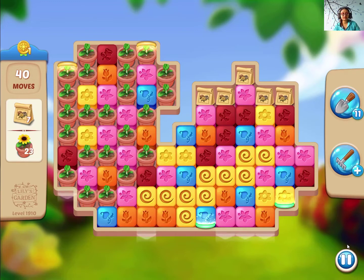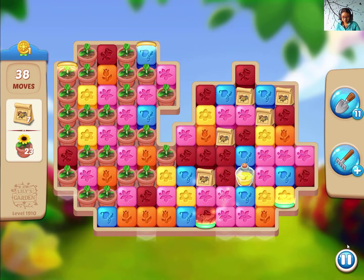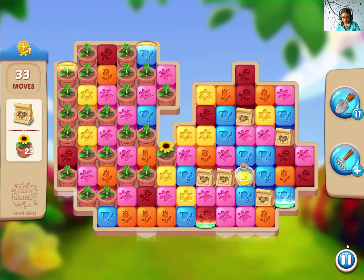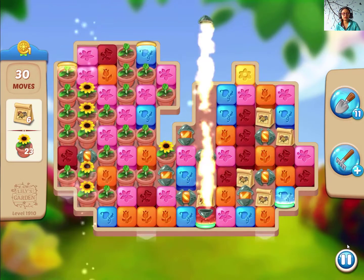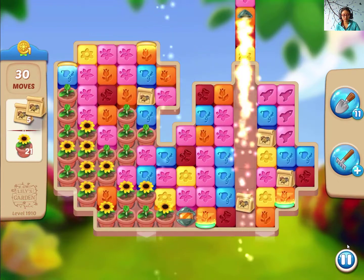Hi guys, let's play level 1910 of Lily's Garden. We need seed bags plus flowerpots. I'm gonna match this too — it's a better way, because you need lots of rocket boosters here, so it's better if you can make a potion booster and match it with it.